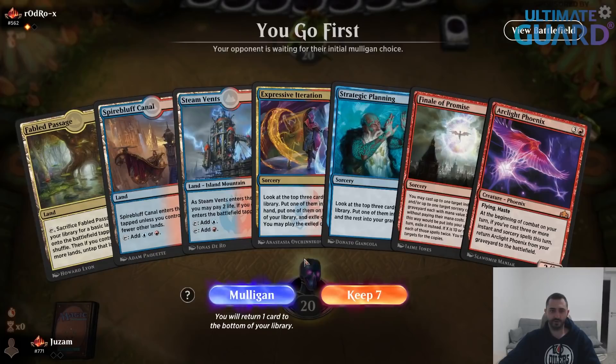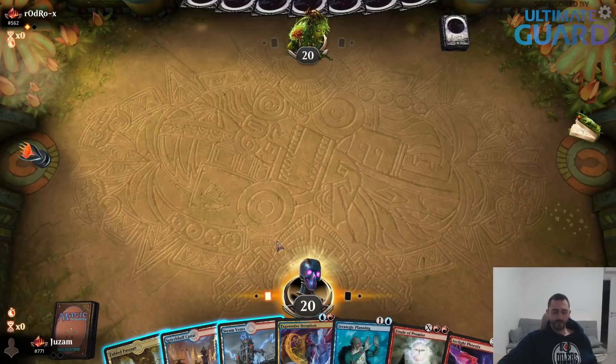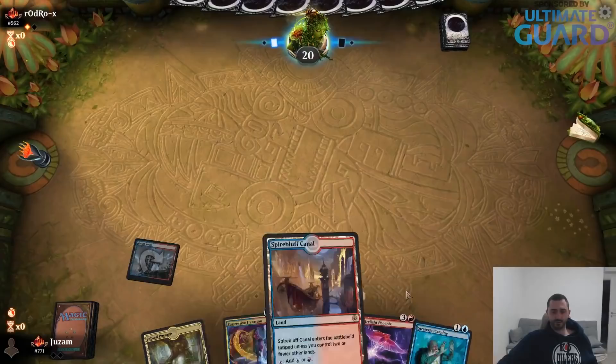This deck is going to be really hard to tune — finding the perfect mix of cards, the right number of removal spells, cards that discard from your hand, all of that is going to be really, really hard. I could play the fetch land first and keep three untapped lands on turn three, but it's probably fine to play Strategic Planning on turn two. This is where having Anger of the Gods or Sweltering Sons would be really, really important — without cheap removal I'll fall very far behind on board.